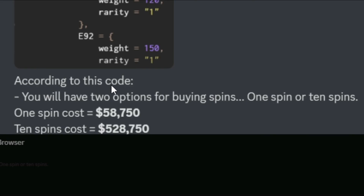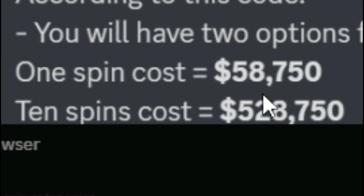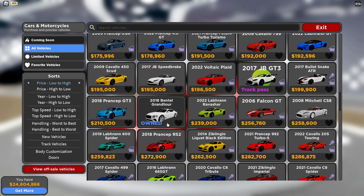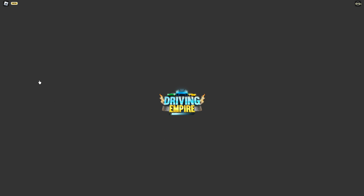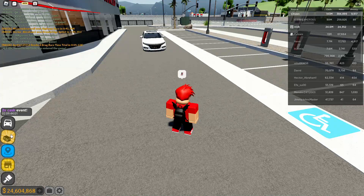According to the code, you will have two options for buying spins. So there's a spin system coming — maybe you spin to get cash or something. One spin costs 58,750 credits; ten spins costs 528,750 credits. There's no way someone is actually going to buy ten spins for that much — that's insane.